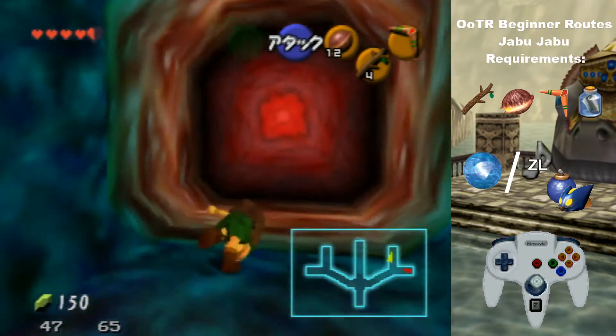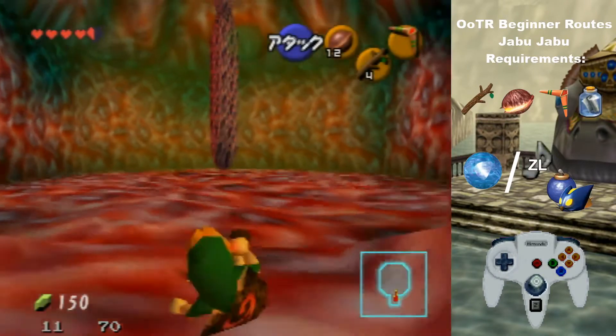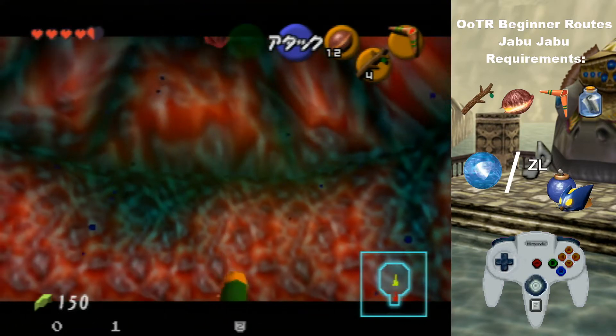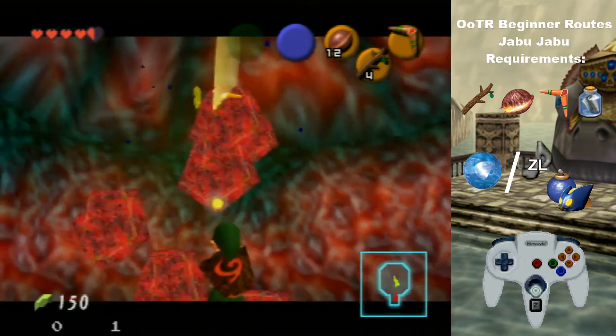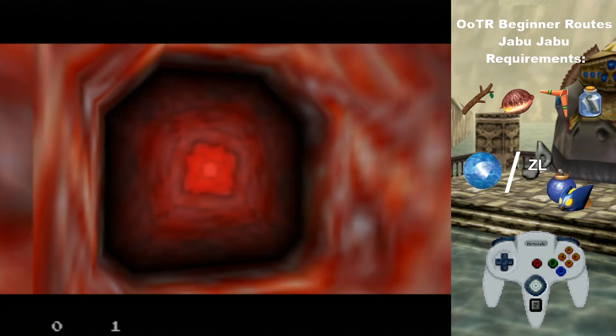Now you'll want to go to the room right up here. There'll be another one of these. Just kill it like you did the last one. In this room there's no chest, so just start walking back to the door as soon as you kill it.